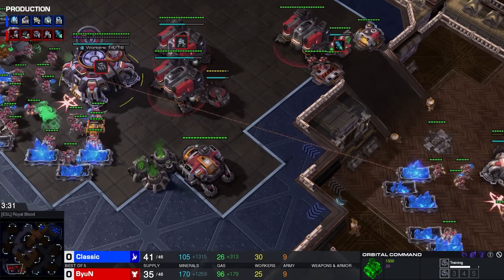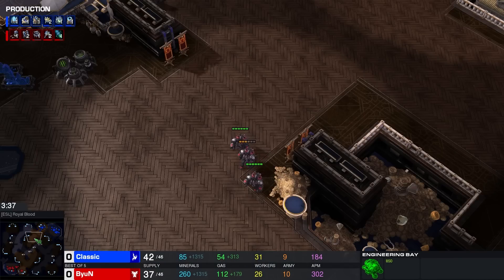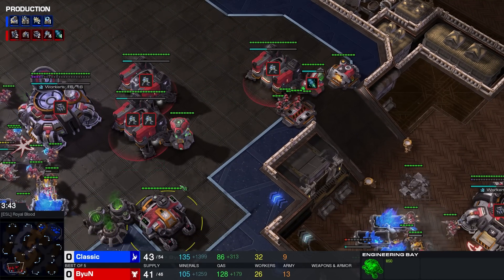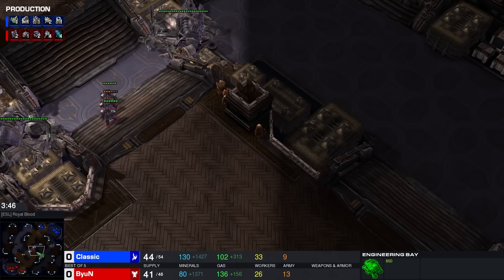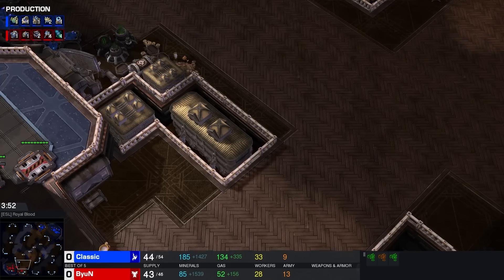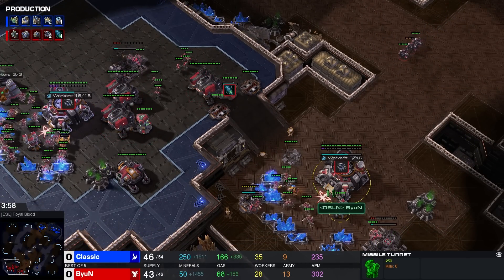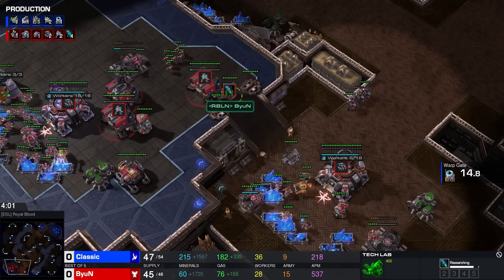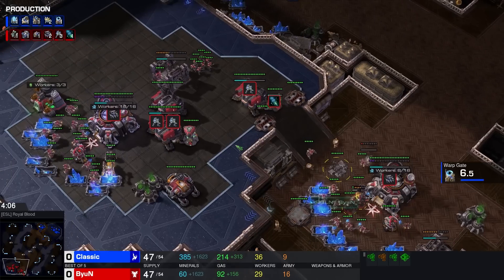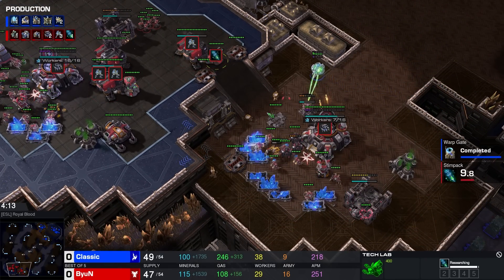Wait, what in the world is this? This ain't no standard 3-Rax — there's no second Tech Lab. There is a really fast Engineering Bay as well. This almost feels like a trick. Is he going to rush into plus one? I think he's going to get really quick Stim. This is a completely different build than any of the 3-Rax builds I've seen. I'm not sure if I like it or dislike it. Usually you go with Stim and Combat Shield at around the 5-minute mark and play with double Tech Labs. This time Beyond is playing with a single Tech Lab and just Stim, which is finishing really early.